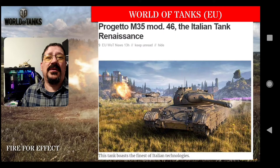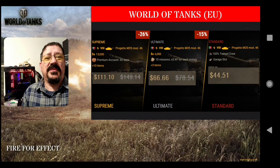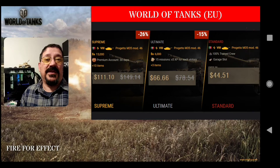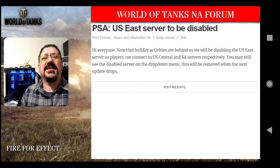Next up on EU, they are selling the Progetto M35, a tier 8 Italian premium tank. Different packages are available, starting with their supreme package at $110-111. Wargaming EU always seems to sell their highest package at exactly that price regardless of contents. Then there's an ultimate package and the tank by itself at lower prices. Those are listed in EU or US dollars.